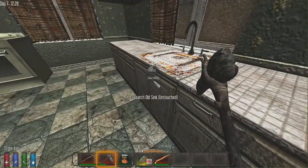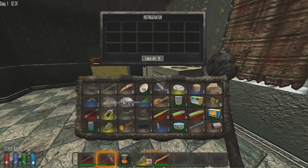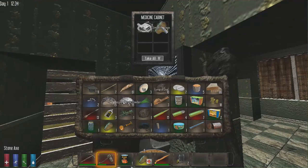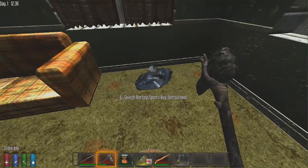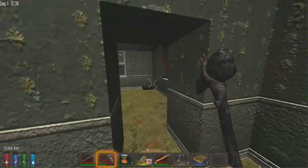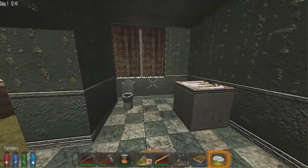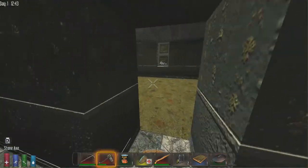Whenever you open something just press F to grab everything and close it. Medicine cabinets are good because they'll drop useful things. We found a blood draw kit — I'll explain what it does later, but you don't need it right now. Painkillers are good: when your health goes down a bit, take one and it will heal you. Use them at your discretion.